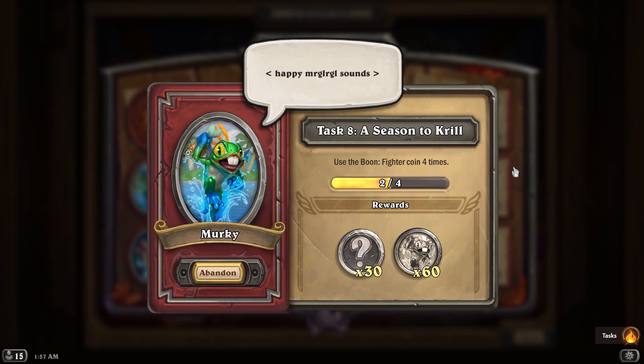If you don't know about these, they require you to pick up one of the coin boons that sometimes appear along the way in a Mercenaries map. These buff a specific subset of units — fighters, casters, or protectors. In my case, I need to do it for Murky. I've already gotten two but need two more. You can do this naturally through gameplay in PvE, just keep an eye out. However, if you're trying to progress through your tasks quickly and don't want to rely on RNG, there's a more effective way.